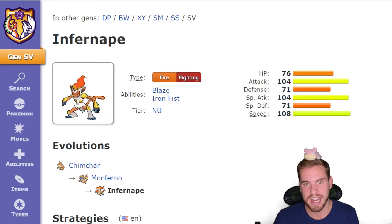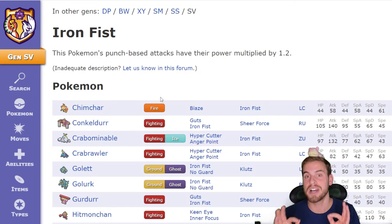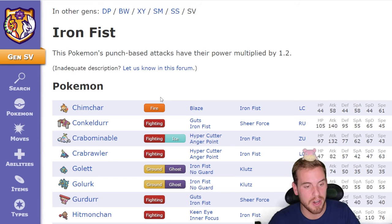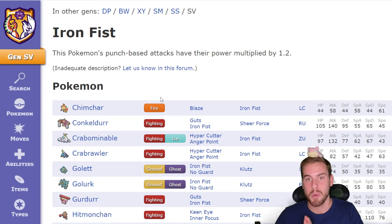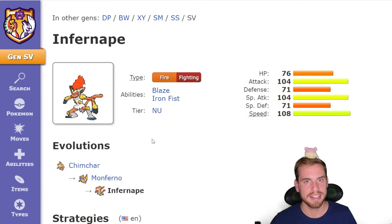Infernape is pretty fast, so most of the time it's going to be moving before our Pokémon unless we slow it down with some speed control. Every single seven-star Tera raid except for Dondozo has had its hidden ability so far, so we can expect Infernape to have its hidden ability, Iron Fist, which gives a 20% damage boost to punching moves — and Infernape has a couple of useful punching moves.